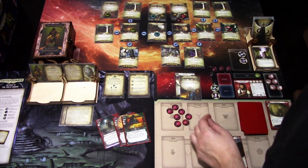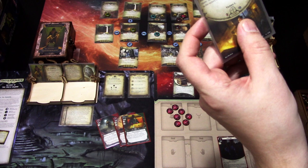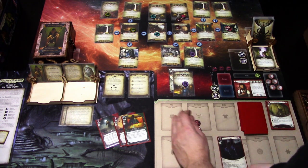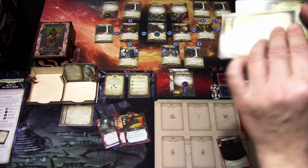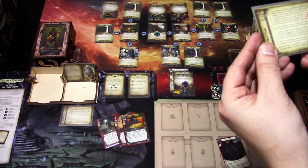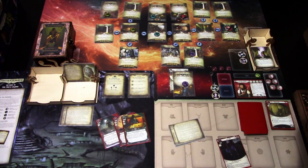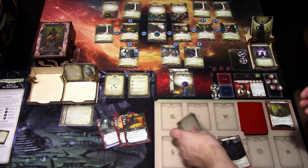Act 2a: if Nathan Wick is added to the victory display by any means, an investigator takes control of the attached puzzle box and we advance. Nathan Wick: after you evade him by three or more, you steal the puzzle box and add him to the victory display. Advancing the agenda: discard the top five cards of the encounter deck — zero cultist enemies discarded, so we got lucky. We have ten turns left.